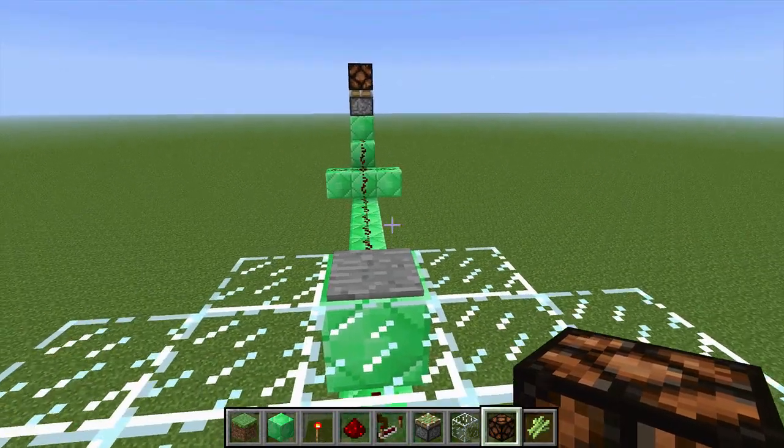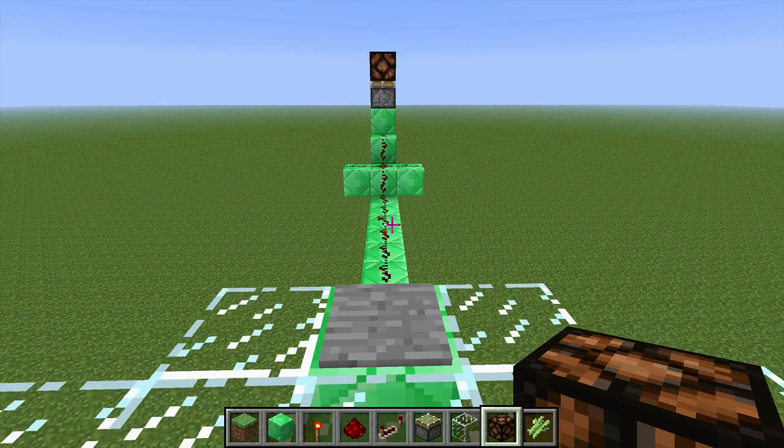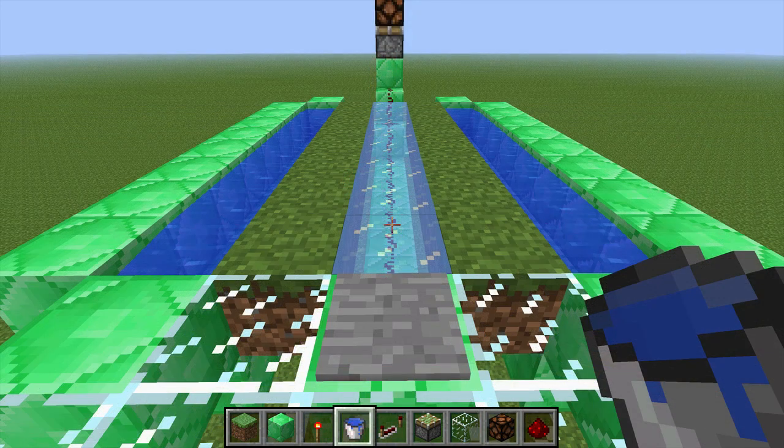When you step on the pressure plate, the piston should fire and the glowstone lamp should be pushed up. When you back up, it should retract. On the other side of the pressure plate, you're going to place eight blocks on top of that redstone. You can use ice — you can use any kind of block you want.